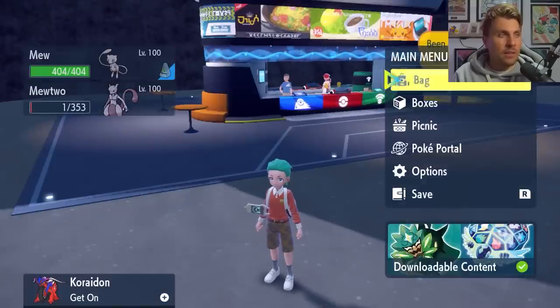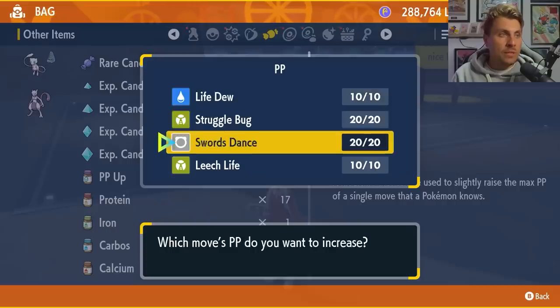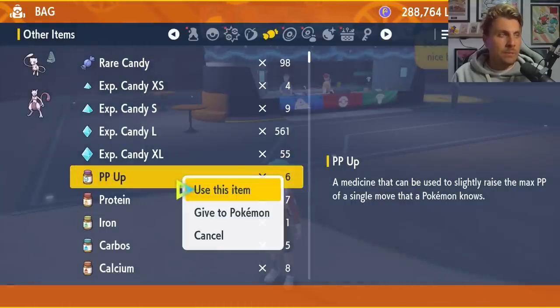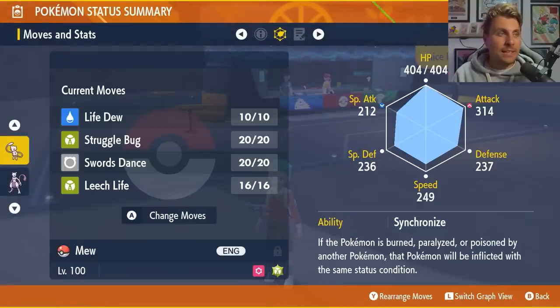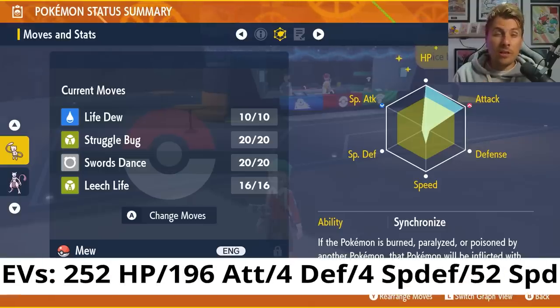It is advisable to PP Max your Mew's Leech Life before going into the raid, because you want to maximize all the PP you can — this raid goes on for quite some time unlike other 7-Star Terror Raids. The EV spread is 252 HP, 196 Attack, 4 Defense, 4 Special Defense, and 52 Speed, with an Adamant nature to boost Attack even more.